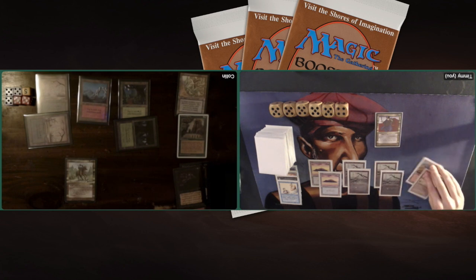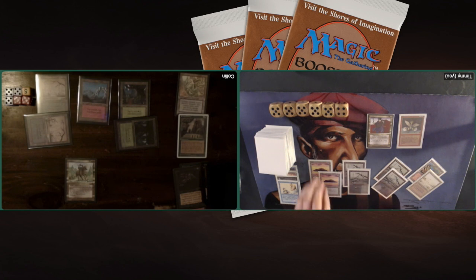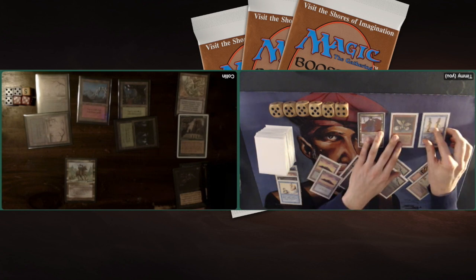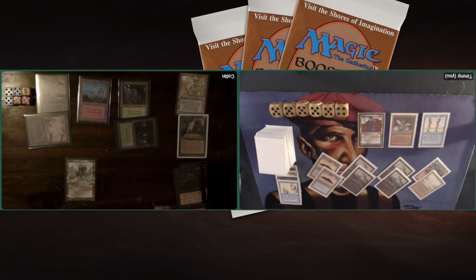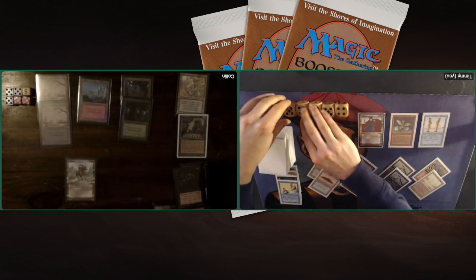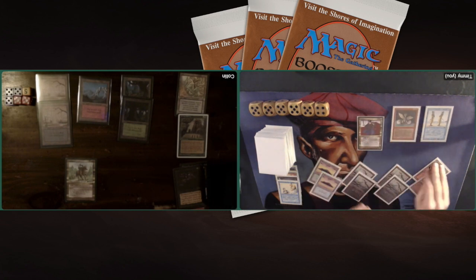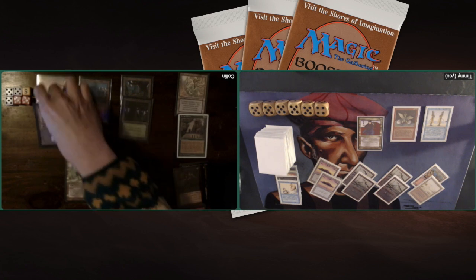Playing another Swamp — 4 Swamps now. A Dragon Whelp on the table. And a Clone — I'm probably going to clone the Dragon Whelp. I wanted to clone the Mahamoti Djinn, but that Terror from Colin was there so I couldn't do that. But I've got 2 Dragon Whelps and a 3/3 body, so next turn I can start swinging in.